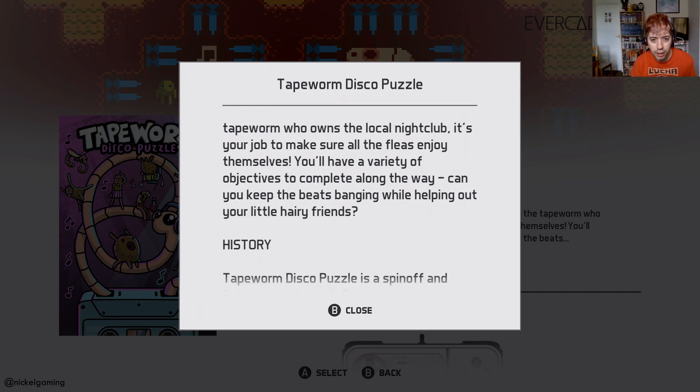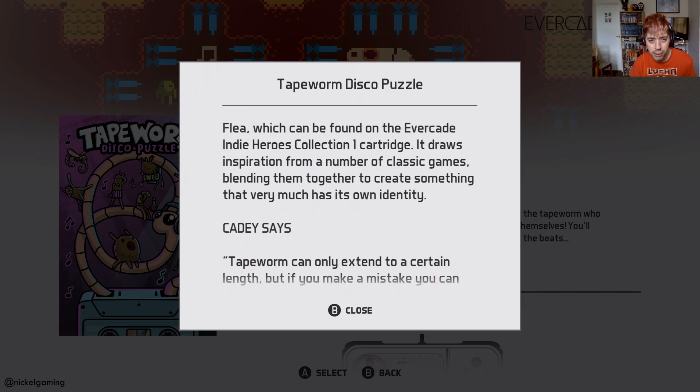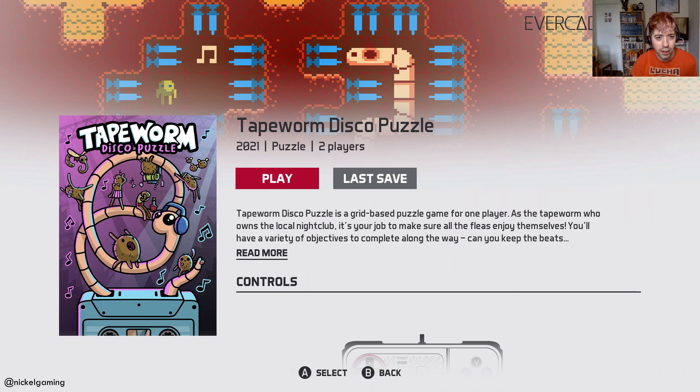It's a spin-off and follow-up to Low Tech Games' previous title Flea, which was found on the first Indie Heroes Collection cartridge on the Evercade. It draws inspiration from a number of classic games, blending them together to create something that very much has its own identity. Katie — the Evercade mascot — explains that the tapeworm can only extend to a certain length, but if you make a mistake you can always wind him back in again. He does live in a cassette after all. It's got quite a cool, cute little art style, like a little DJ tapeworm in his cassette.